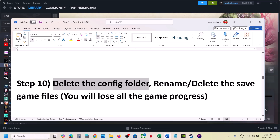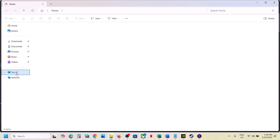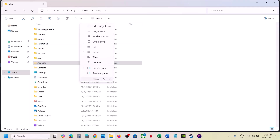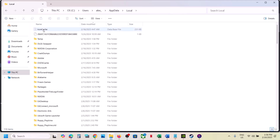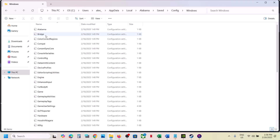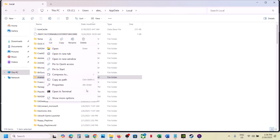The next step is to delete the config folder — note that all saved settings will be lost. To delete it, open File Explorer, go to This PC, open the C drive, open the Users folder, open your username folder, open AppData (if you don't see it, click View > Show and enable Hidden Items), open the Local folder, open the Alabama folder, then the Saved folder, then the Config folder. Delete the Alabama folder by right-clicking and selecting Delete.